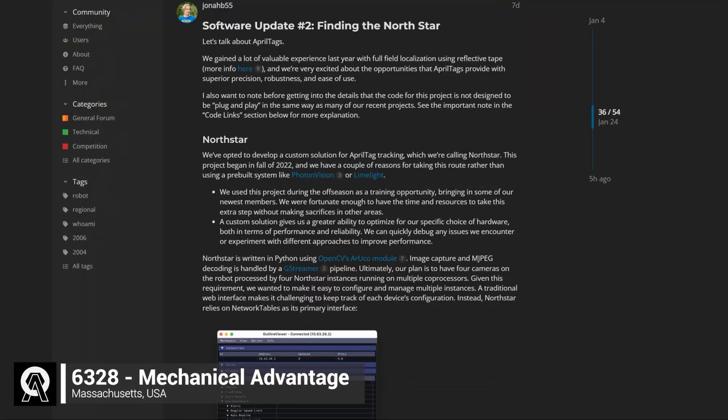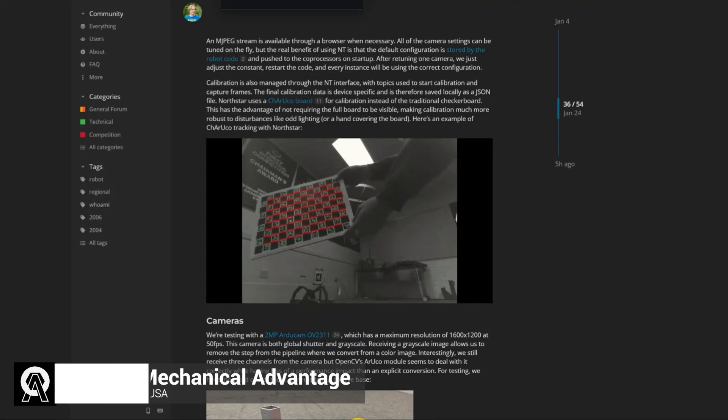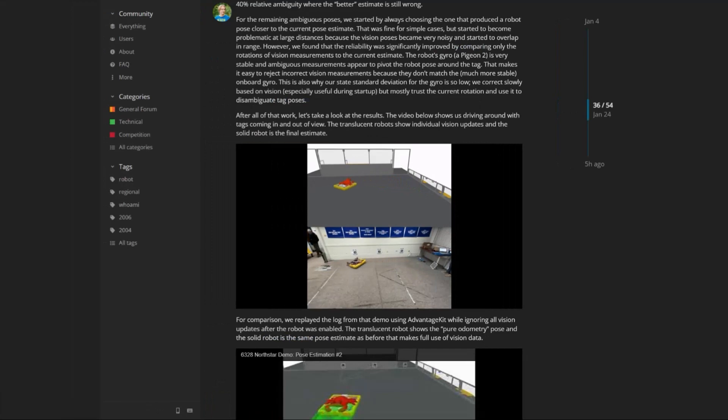Team 6328, Mechanical Advantage, has done a lot of software work regarding AprilTag detection and pose estimation on AdvantageScope. On the design side, we have made most of our final decisions regarding the robot's geometry and mechanisms, so we are now working on getting the CAD finished.